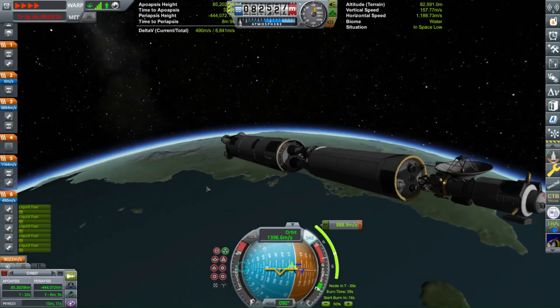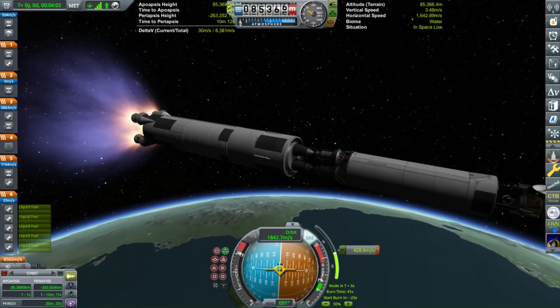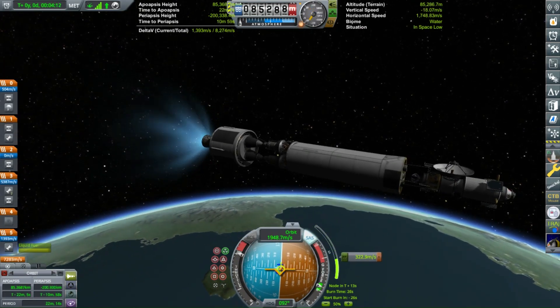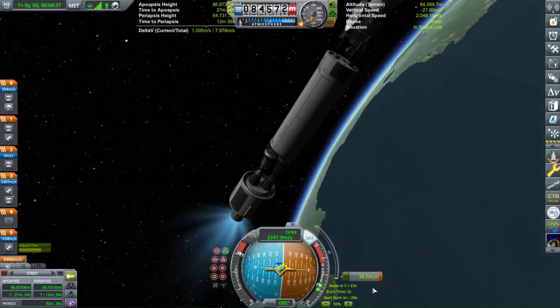You can see here I'm launching our craft into orbit. Fairly standard launch vehicle - just a five meter diameter core with the 2.5 meter diameter solid rocket boosters.